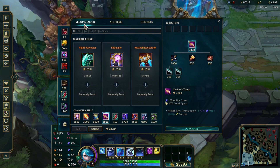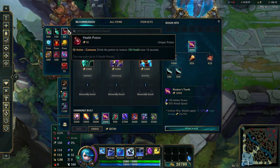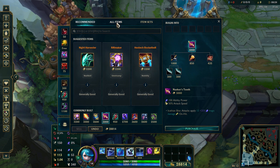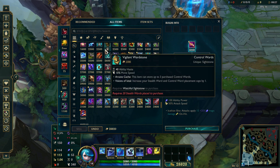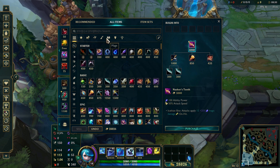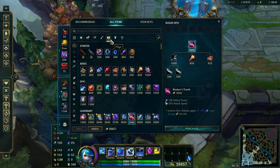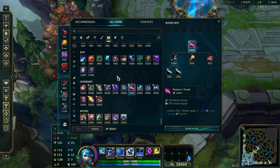For items, for your starter items you have two options. Either Corrupting Potion if you want to play aggressively early game and are confident you can play, or if you think you will not have that much lane interaction, you can simply go for Doran's Ring and two health pots. I usually go for Doran's Ring, since I'm not trying to be so aggressive early with Gwen, apart from some Q trades.